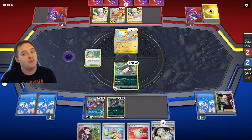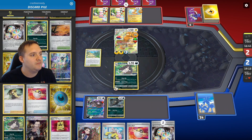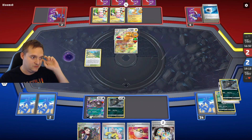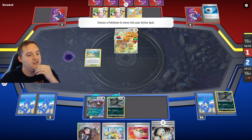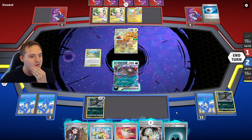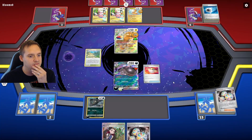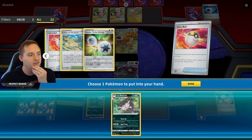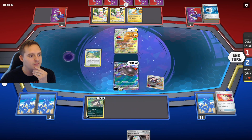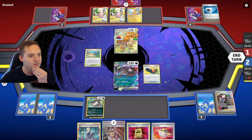Pot Helmet doesn't matter — oh, Jet Energy, nice. I'm down two Bosses, I don't believe we have a third. They KO our Raticate. We're at one prize remaining — let's go with Clodsire. Attach Dark energy to Rattata to keep options open. Discard these two, here's a Raticate — good — and there's a Double Turbo, but no more Boss. Bring them down to two HP with Super Fang. We've got stuff — need to find the Double Turbo. Trekking Shoes.